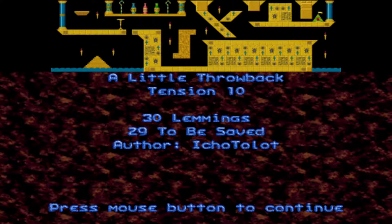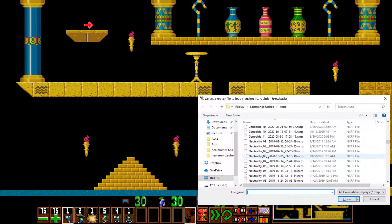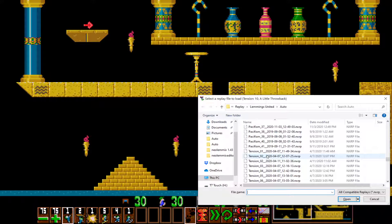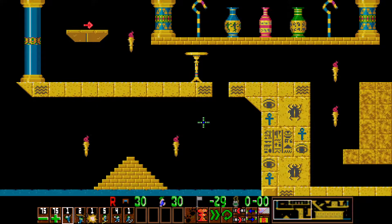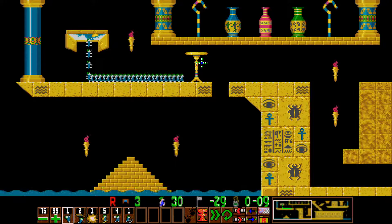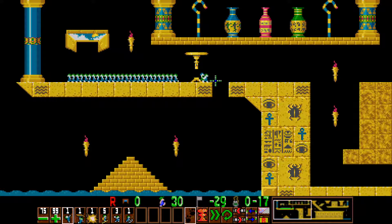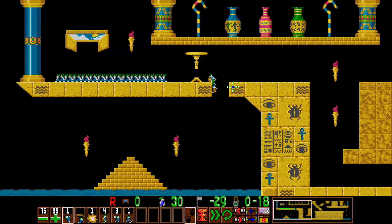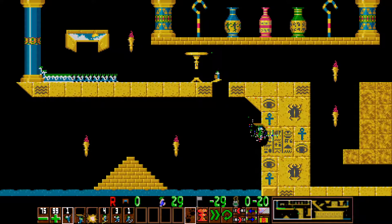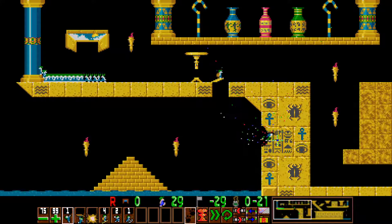Alrighty, and then the last level for this video, Tension 10, A Little Drawback. While playing this, I thought this was a drawback to one of, it looks like Lemmy's Reunion levels — that drawback is referring to the sports bar level. Mostly because it uses the exact same trick with the climber in delaying. So I immediately max out the release rate at the start, and then with the third to last lemming I bash out so that three lemmings go ahead. With two of them I assign gliders, while the other one will platform across. And then with the first glider that reaches the wall, I bomb so that the other glider has a place to land.